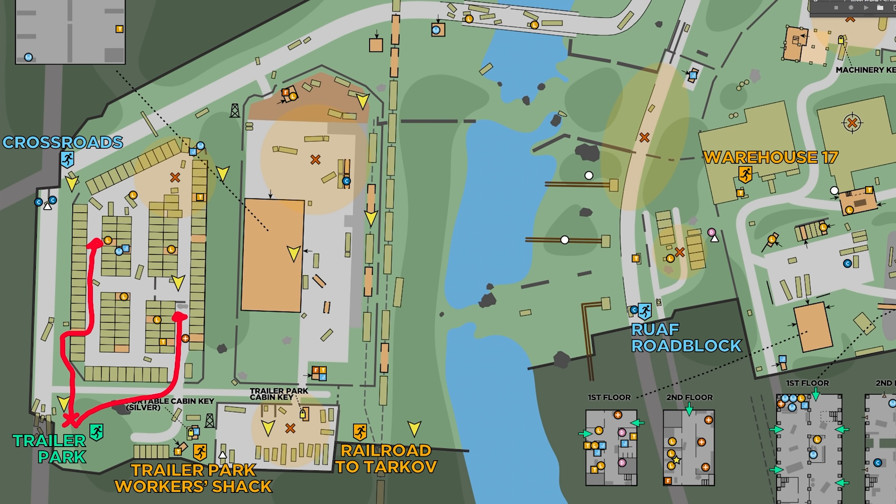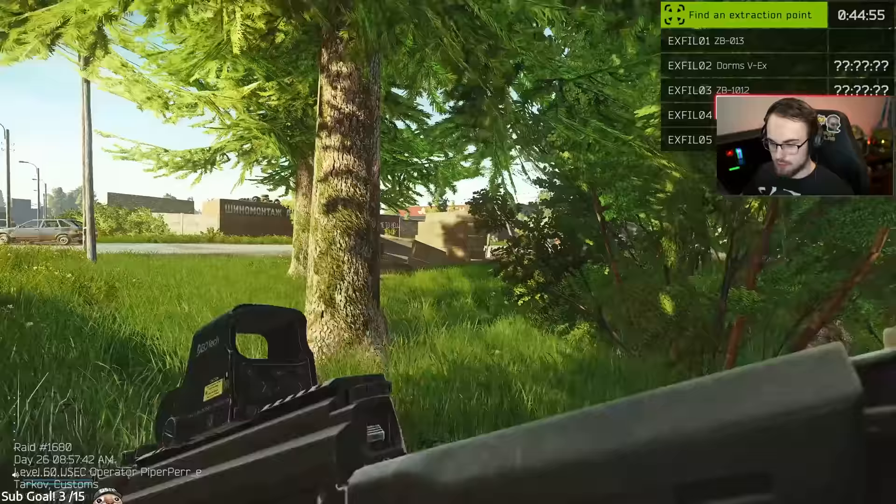Down near the Crossroads spawn on the corner, people usually push through the crate and can either fight you after you push through the breach, or they'll start heading towards the Big Red compound. This is actually a very common fight in this area.